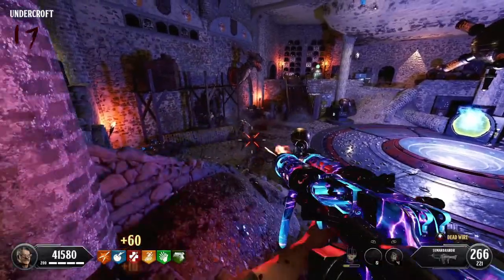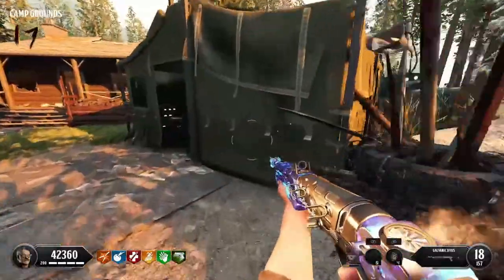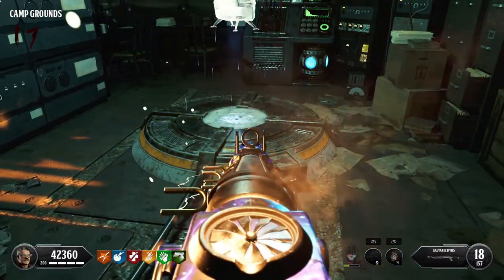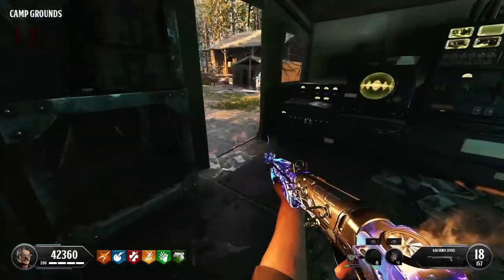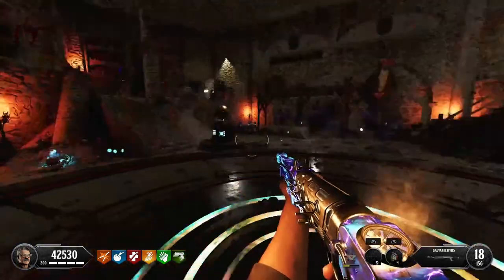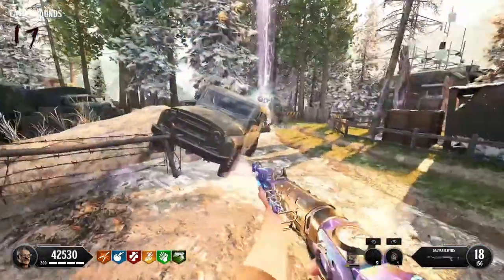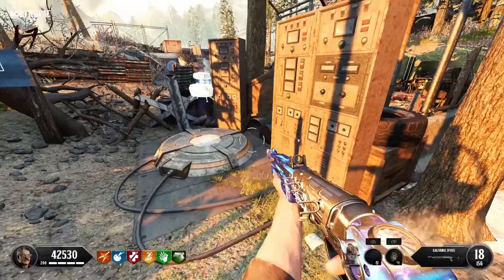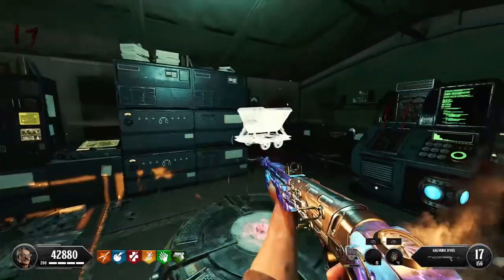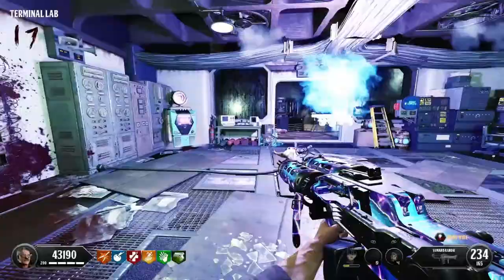Step 11. The orb will have now appeared on the main teleporter pad in the Undercroft. You'll need to go around the map to every teleporter location and see which ones have a spark coming from the base. When you find it you've got to use that teleporter, but you must teleport to where the blue orb currently is. For example, the orb is currently in the Undercroft so you must find the matching teleporter and jump through it. Each time you do this the orb will be left at the teleporter you just teleported through. Continue the process until it ends up at the main power room.